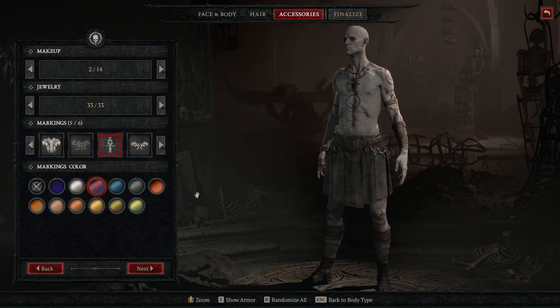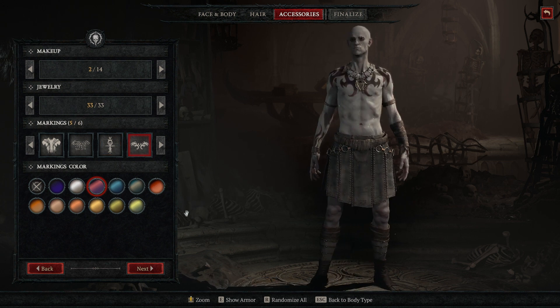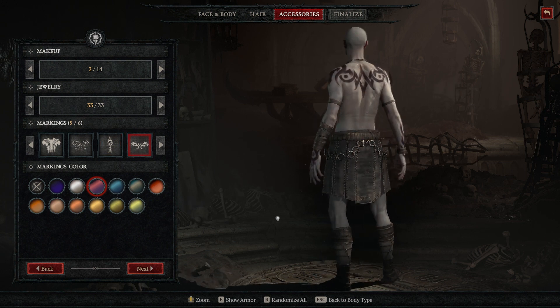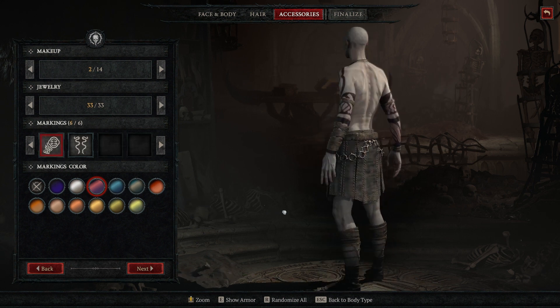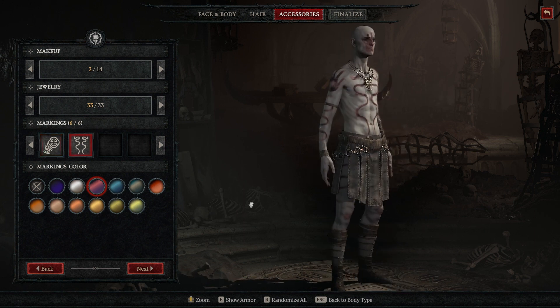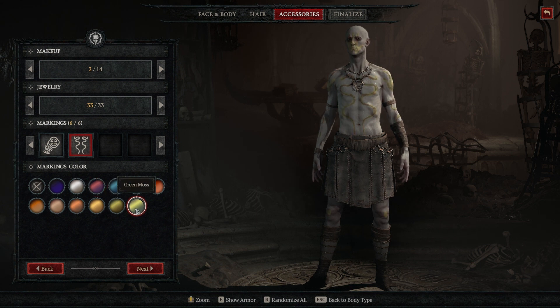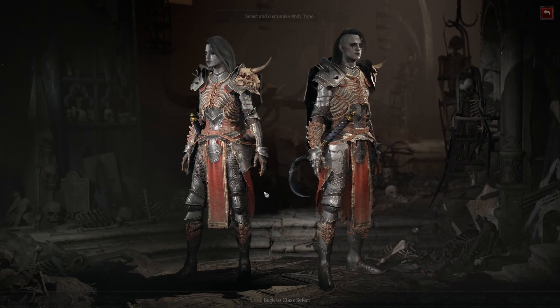For this one I do like it on the necromancer male - I didn't really like it on the barbarian male but it looked quite good here. You also have different kinds of colors that you can put on your body. Alright, that was it for the male, so let's go to the female presets.